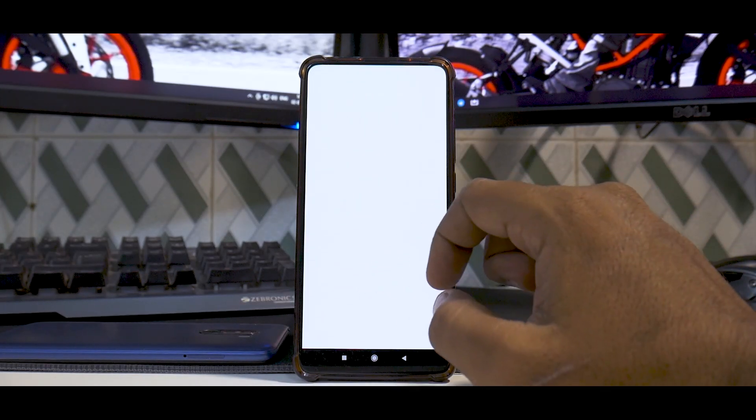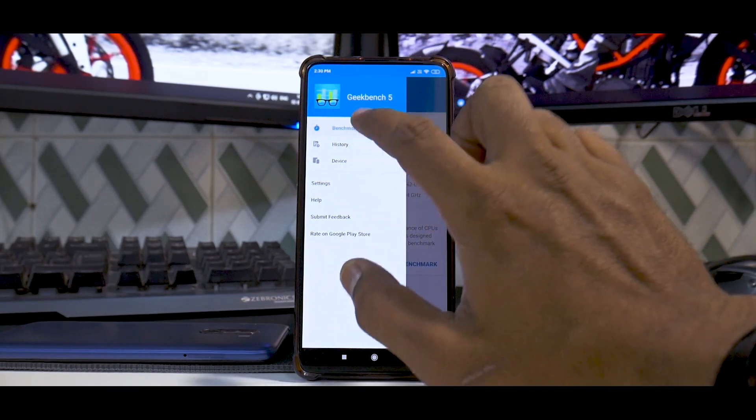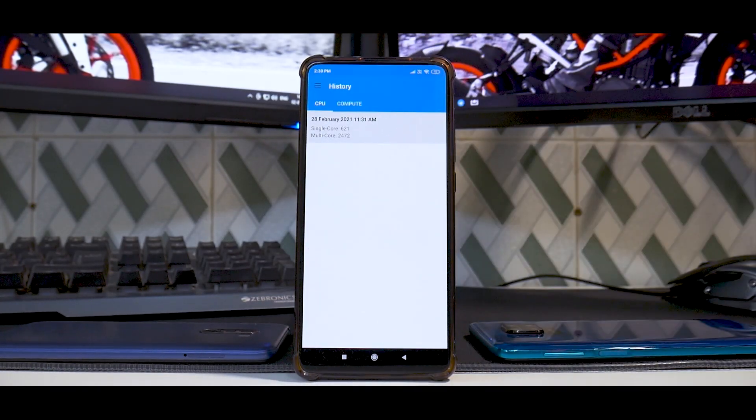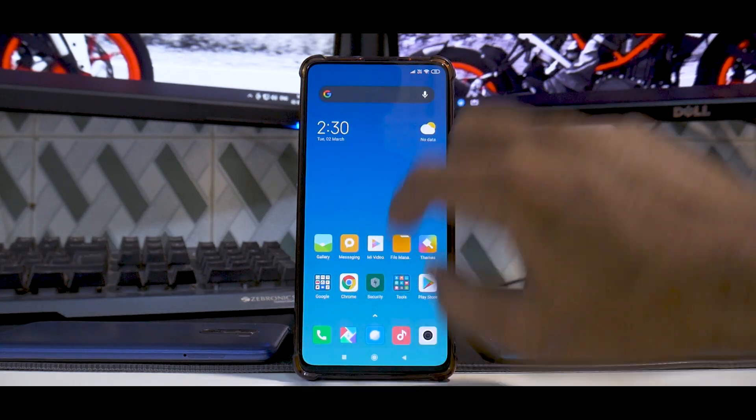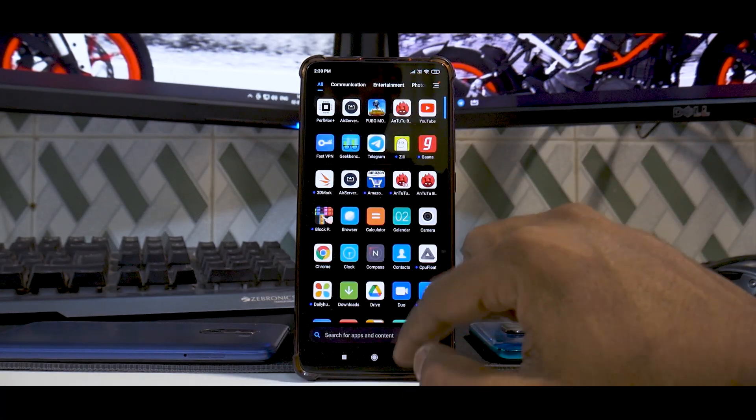Going to Geekbench history — the score we got after keeping the phone switched off for 10 minutes is a single-core score of 621 and a multi-core score of 2472. I've seen a lot of Poco F1s beat this number with custom ROMs, and yes, this is definitely low for Snapdragon 855 performance.